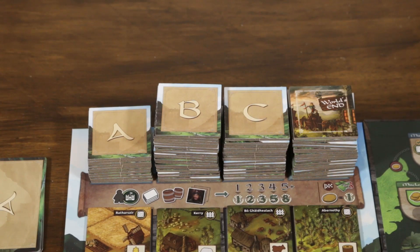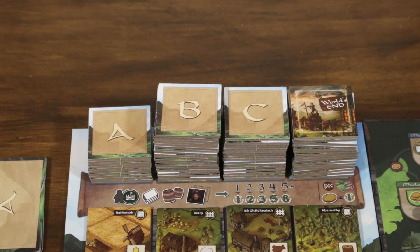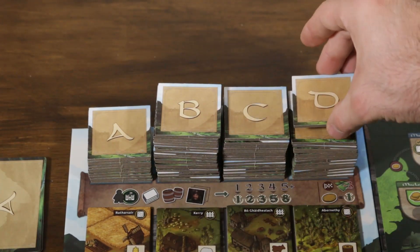A single game of Glenmore lasts four rounds. Each round lasts until its corresponding stack of tiles has been depleted — so as soon as we place the last A tile the first round is over and we have some intermediate scoring. We then begin placing B tiles and once those are all placed we commence the second round scoring. As soon as a tile is taken from the rondelle a new one is added to the end of the track. The D row contains the World's End tile, which is the game-end trigger — as soon as all players have either landed on or passed it, the game is over.